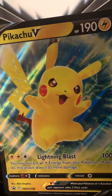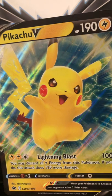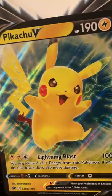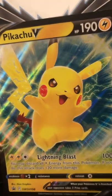Alright, let's get our packs. We've got two Brilliant Stars and two Fusion Strike. Now let's start off with the worst set ever made — let's go with Fusion Strike.